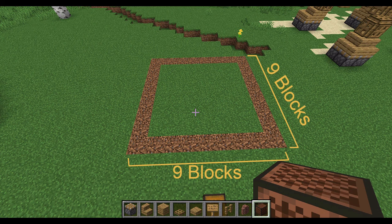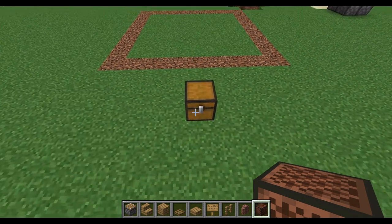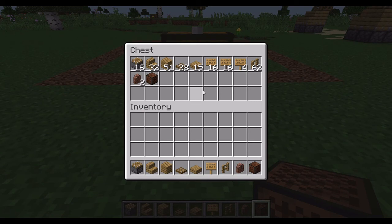The dimensions of this build are 9 by 9 blocks. The materials needed are: 16 pistons, 32 oak wood stairs, 51 oak planks, 28 trapdoors, 15 oak slabs, 36 oak signs, 62 oak wood fences, 2 granite walls, and 1 note block. Also have some spare dirt as I'll be using it as a filler block.